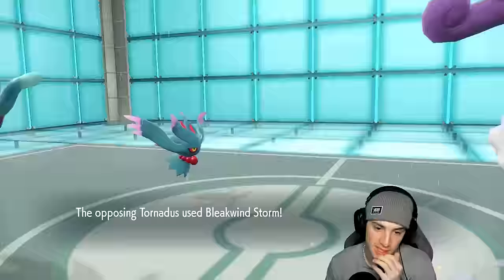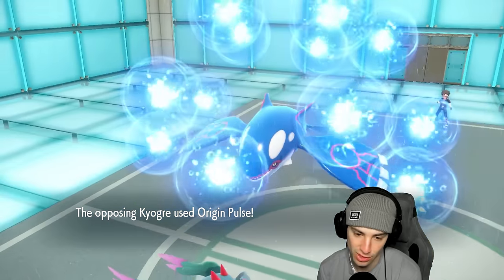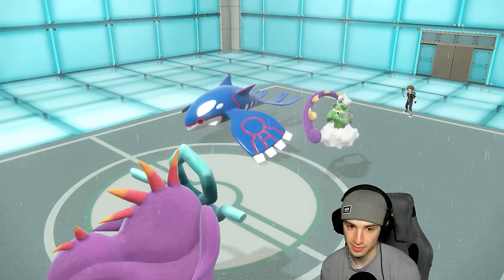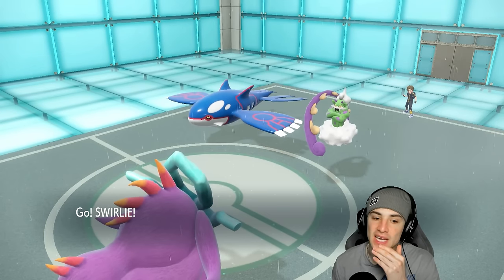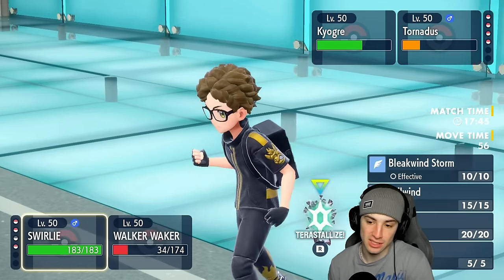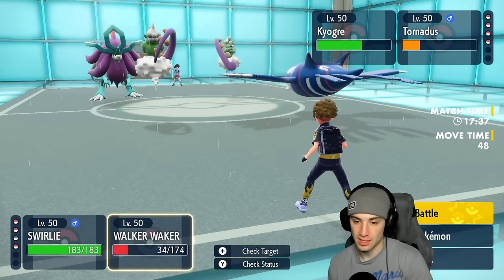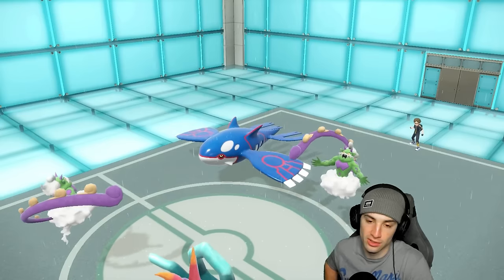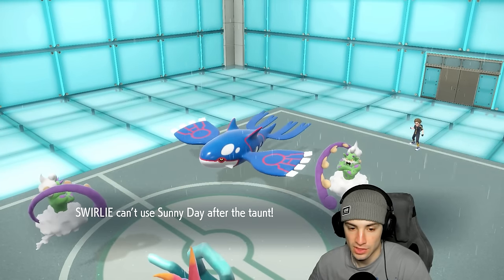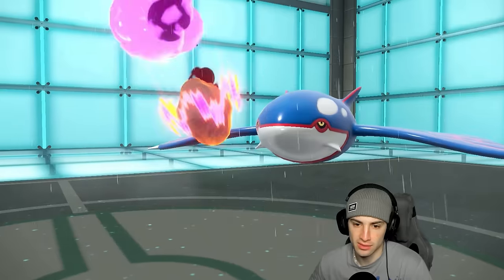Now they face a bit of a problem. I can either pop Sunny Day — they'd have to Taunt me or go for Tailwind. I'm gonna go Sunny Day and Draco Meteor to try to finish off Kyogre. They Taunt me again though — that's fine because Walking Wake outspeeds now, so let's get rid of Kyogre. No more Sunny Days — Ice-type move comes in and Walking Wake goes for Draco Meteor. This Kyogre lives on one HP. It's just not good at all.